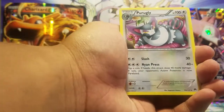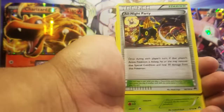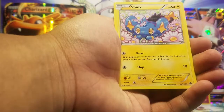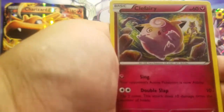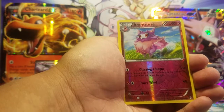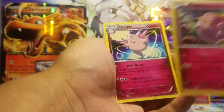Slowbro, Purugly — I think that's how you say it — All Night Party trainer, Kricketot, Numel, Shinx, Clefairy confused by Hypno — if you can see it in the background, she got very confused! Aromatisse — I'll say Aromatisse. And the rare is a Clefable. So there's a confused Clefairy and a Clefable rare.